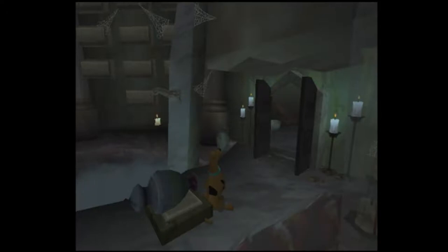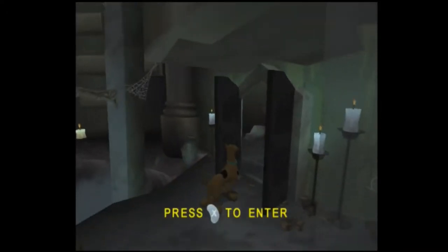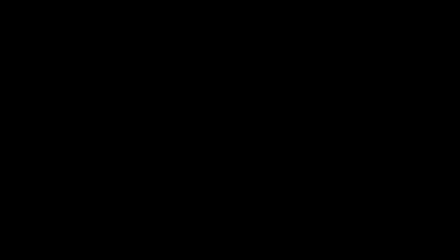You want to go to the door that you enter from tight spot 2, and you want to make sure that Scooby is still — he's not moving. When Scooby's still, you enter the door. During the load, you hold DOWN, LEFT, and R.